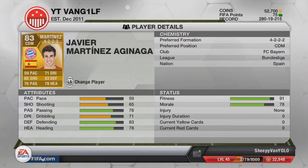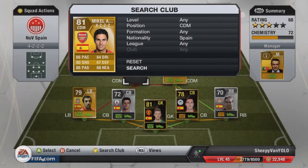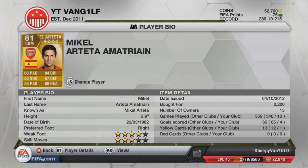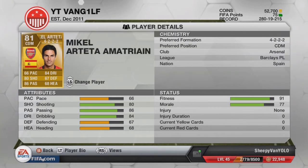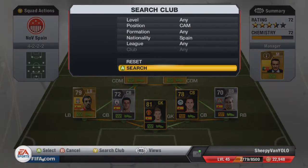In center defensive mid, as you can see, we've got Xavier Martinez — he plays for Bayern Munich and he's a phenomenal center defensive mid. The only problem is a little lack of pace; he's 59 pace overall. But I actually scored a couple of goals with him. The other center defensive mid is Mikel Arteta, who plays for Arsenal — the ex-Everton player. He used to be quality. I've watched him playing for Arsenal this season and he's done all right; he's made the transfer over quite well. He's a good solid player on this game. I actually scored a lot of goals with Arteta — four goals in 13 games, which for a center defensive mid is good.